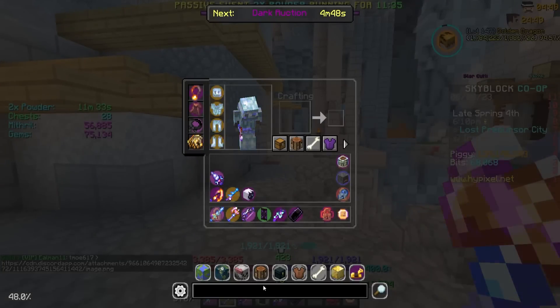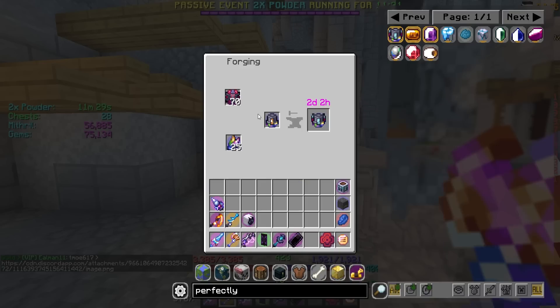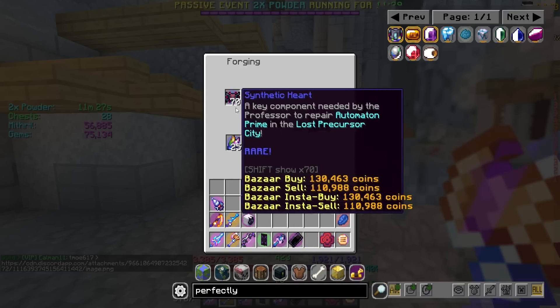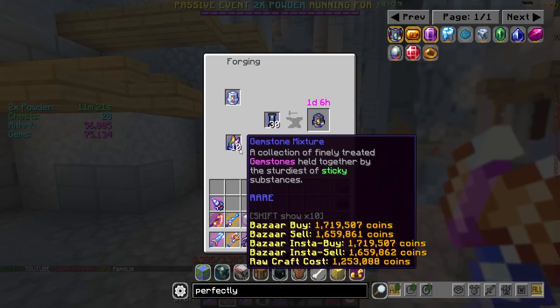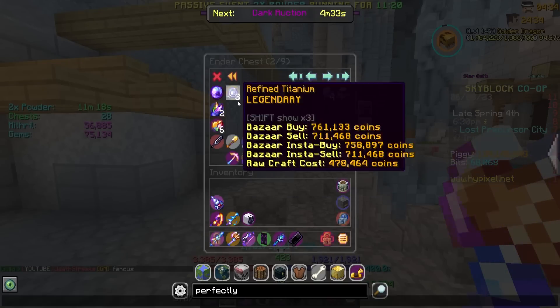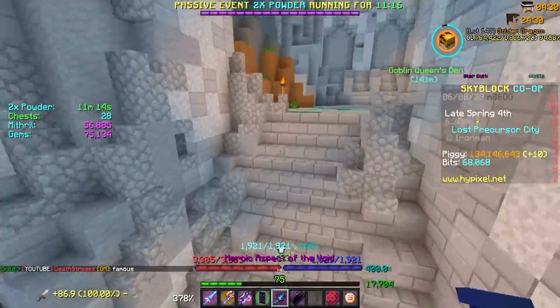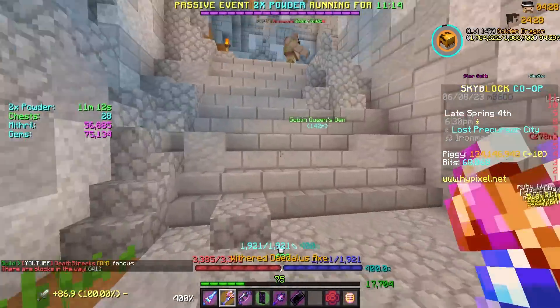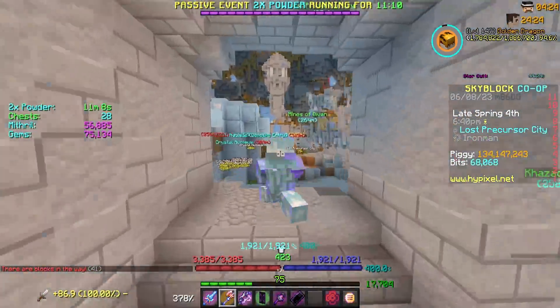I wouldn't mind getting some more Synthetic Hearts because I still need the Perfectly Cut Fuel Tank — this is something I've just put off forever. My goal was to get the Gemstone Mixtures from doing Nucleus Runs and hopefully upgrade it that way. I also need 30 Control Switches for this and 10 Gemstone Mixtures. How many do I have? Two. So maybe if we do more Nucleus Runs on this profile, hopefully we just get enough Gemstone Mixtures to do that.